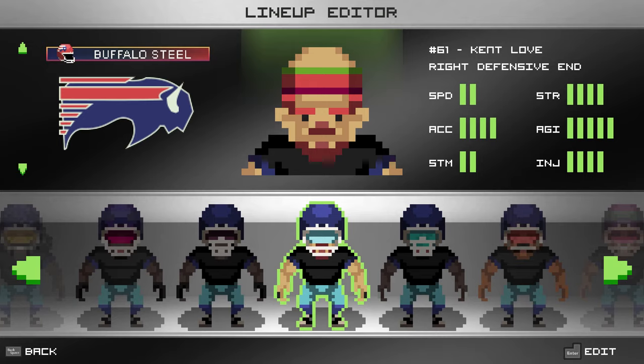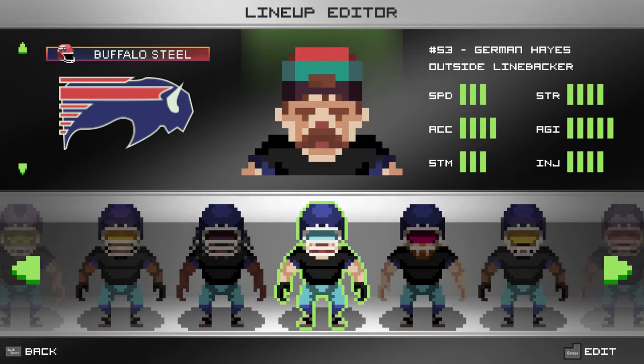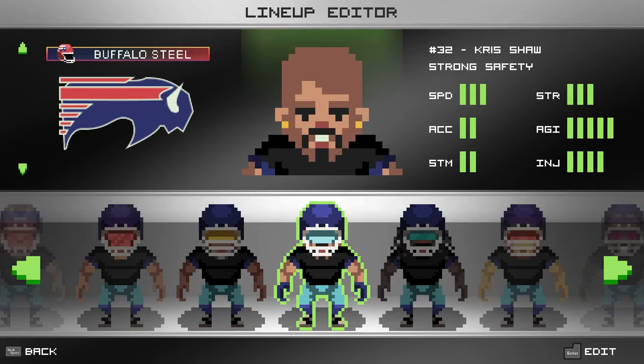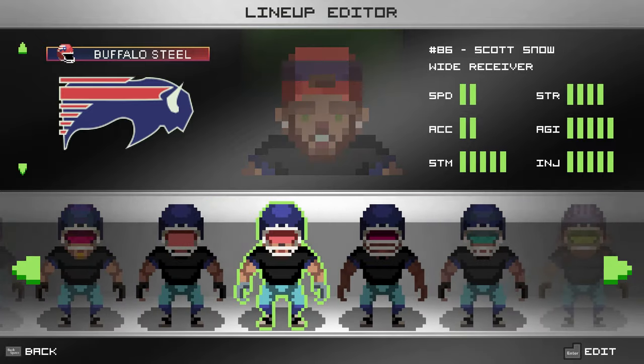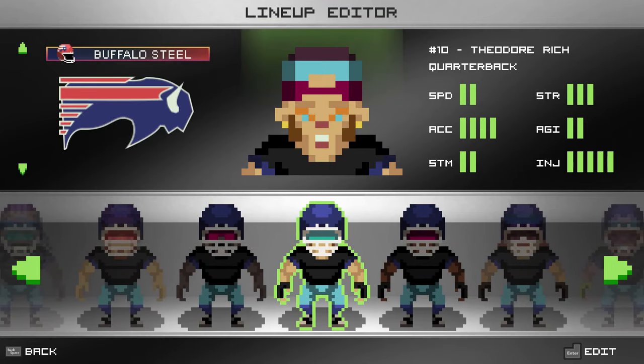In the top right of the screen you can see the player's number, name, and position. We have all the positions in this game - everything you'd want to see just like in the real games we love. The core attributes I'm using right now are speed, strength, acceleration, agility, stamina, and injury - rated one to five, five being the highest.